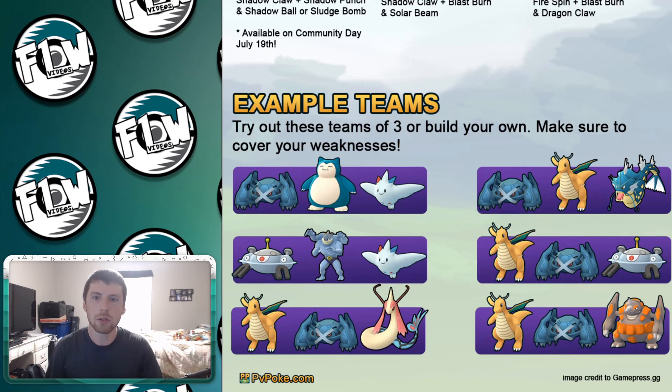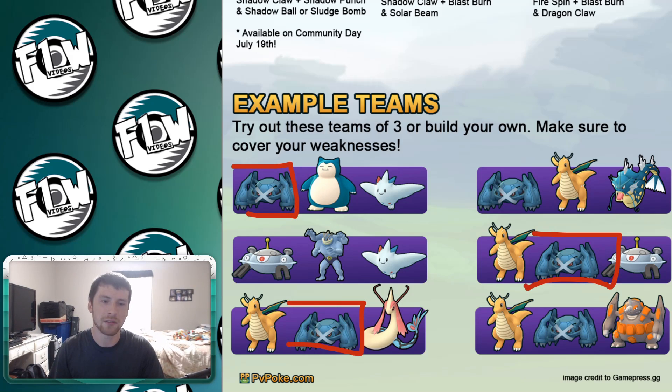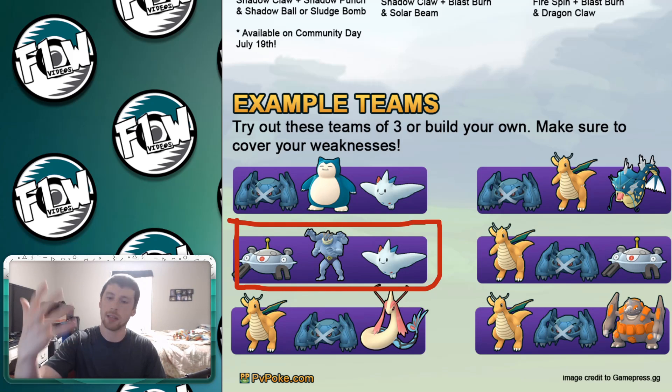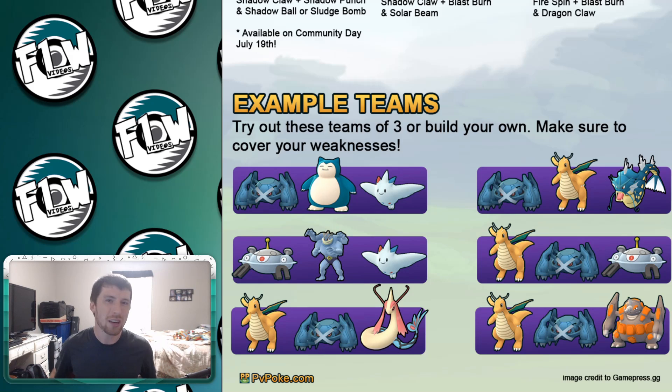If we scroll down to the example teams, the most common Pokemon being recommended is Metagross — it gets recommended in five out of six teams, with only one team not showcasing it, which would be a super crazy team to run. Magnezone gets its premier in the Premier Cup since we don't see it much in the Open Master League. Machamp is a solid option, and Togekiss could be good too. Generally speaking though, Metagross is going to be one of those top options, and I still think Dragonite is the secret pick that acts most like Dialga does in the Master League.